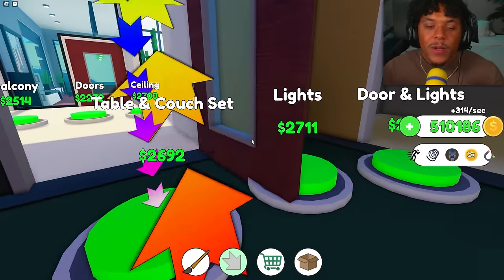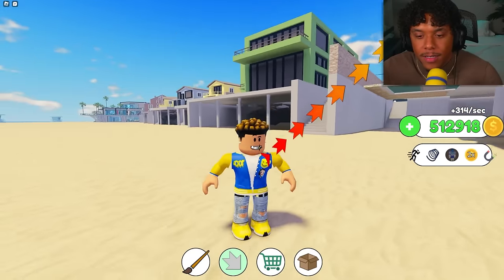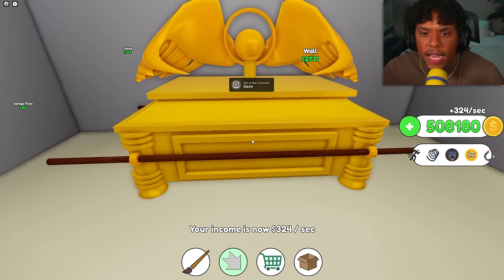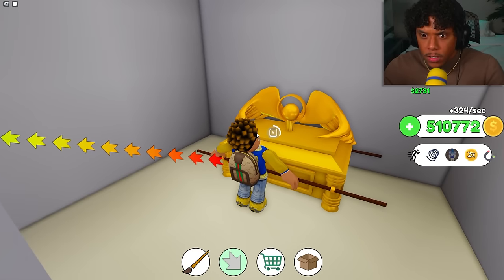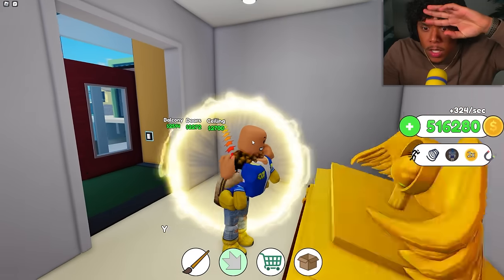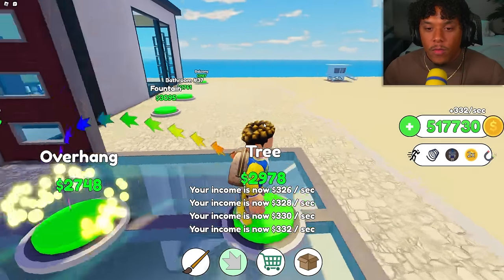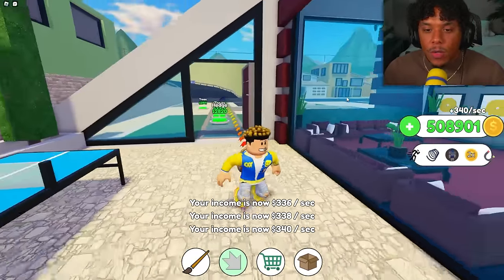We got the computer desk — and I got smushed by it — plus a shelf and mini fridge next to the computer so we don't have to get up. Then couch, lights, doors, bookshelf, and office area complete. Then I found what said 'Ark of Covenant — open,' and something blinding and insane happened. Then we got the ceiling, doors, and our first ever balcony overhang with trees.